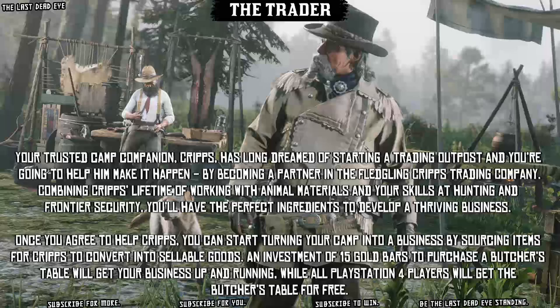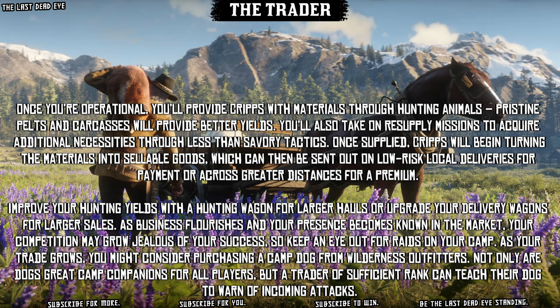Now onto the Trader. Your trusted camp companion Cripps has long dreamed of starting a trading outpost, and you're going to help him make it happen by becoming a partner in the fledgling Cripps Trading Company. Combining Cripps' lifetime of working with animal materials and your skills at hunting and frontier security, you'll have the perfect ingredients to develop a thriving business. Once you agree to help Cripps, you can start turning your camp into a business by sourcing items for Cripps to convert into sellable goods. An investment of 15 gold bars to purchase a Butcher's Table will get your business up and running, while all PlayStation 4 players will get the Butcher's Table for free.